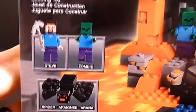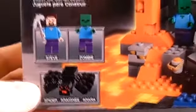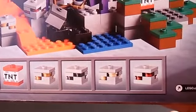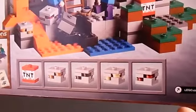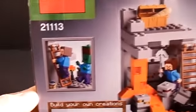249 pieces, and here are the minifigures we'll be getting with it — we get a Steve, a zombie, and a spider. This Lego spider is just really really cool. Here's the back of the box, and here are some of the ores you get. My kids named every one of those little ores for me, but I don't remember what they were — maybe I'll have them catch me up on what those were.